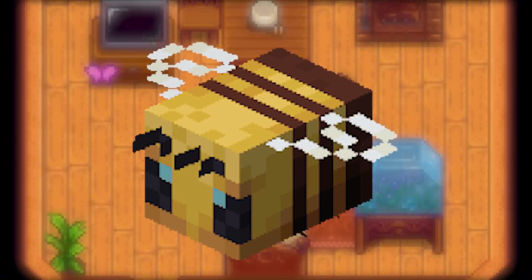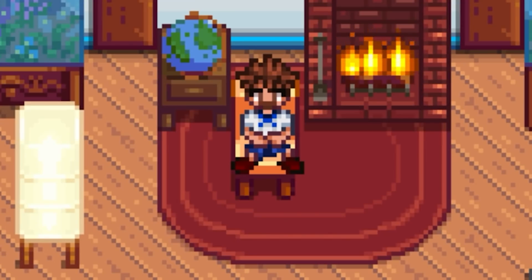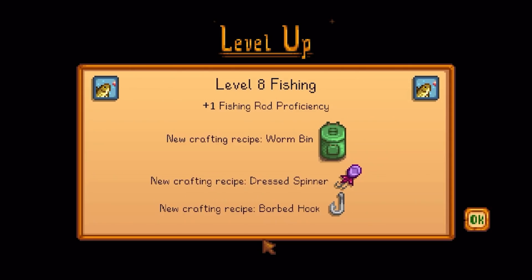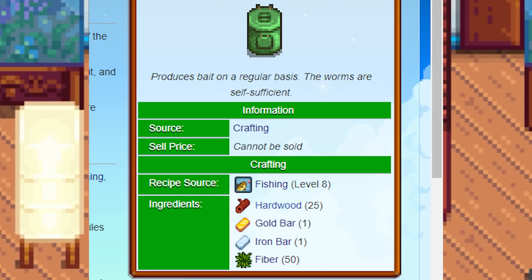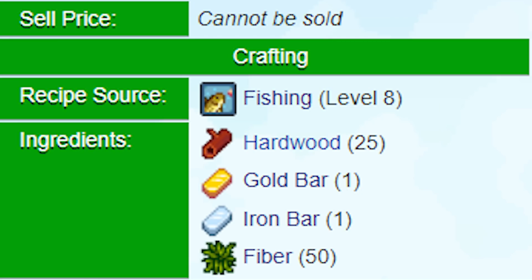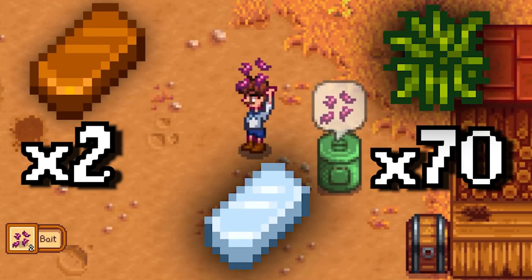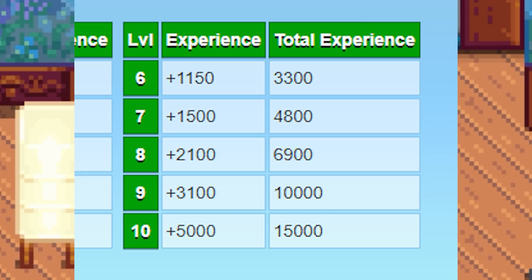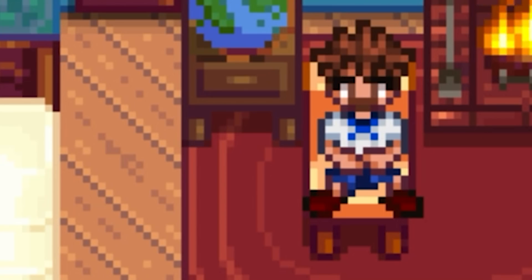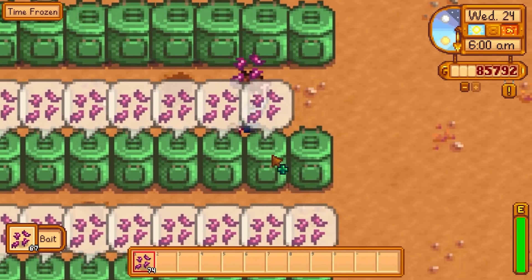Also, I just think it'd be really cute if the bee house spawned little bees around it, kind of like the butterfly hutches do for butterflies. Next up is the item that gave me the idea for this entire video: the worm bin. It's got three major problems — it's too expensive to craft, you don't unlock the recipe until fishing level 8, and it doesn't produce enough bait. Currently it costs one gold bar, one iron bar, 50 fiber, and 25 hardwood. 25 hardwood for a worm bin? That's ridiculous. Let's adjust it to two copper bars, one iron bar, and 70 fiber, and move the unlock to fishing level 6. By fishing level 8 you've usually done all the fishing you need. Finally, I'd give the worm bin a chance to produce wild bait after you've unlocked the recipe, since wild bait is insanely useful but very hard to craft.